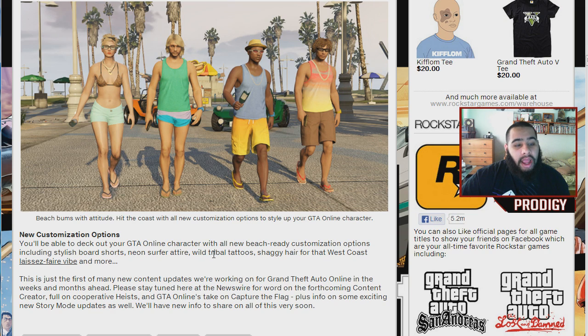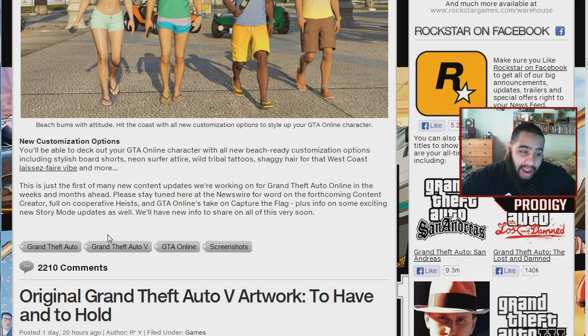For new customization, you'll be able to deck out your GTA character with all new beach-ready customization — so I guess like shorts, bikinis, and tank tops. They're also gonna add new surf attire, tribal tattoos, and shaggy hair for the new west coast look. I just hope they added a beard — I don't see any beard on any of these guys. I see the hair they're talking about and the colorful outfits people wear for the beach.